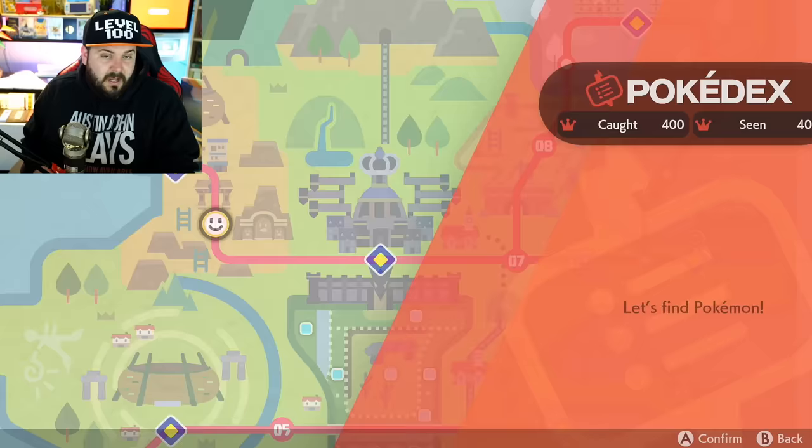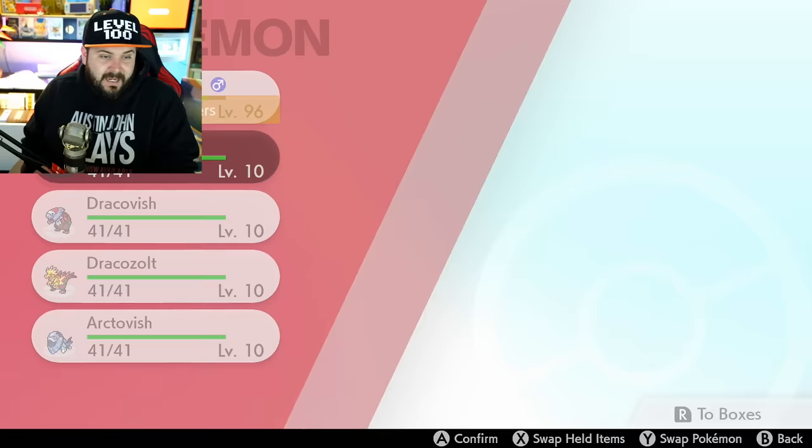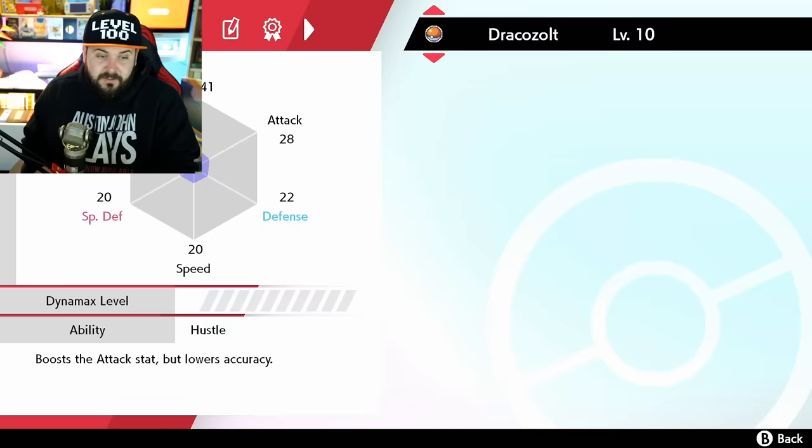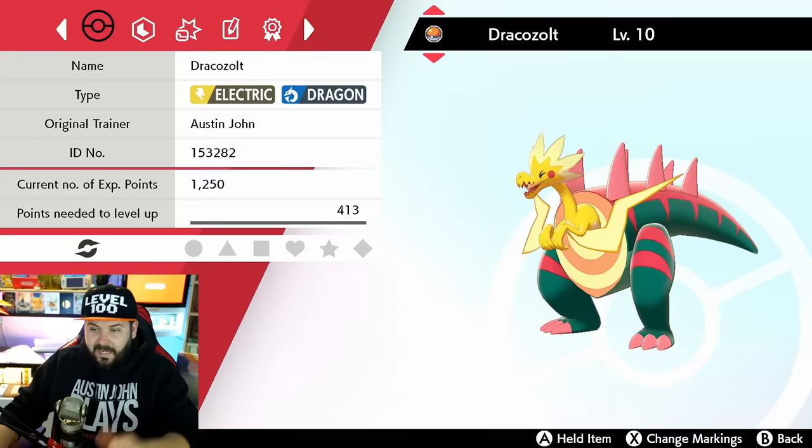I don't know how good they are in combat since I found them after finishing the game. You get them all at level 10. Their abilities include Strong Jaws, Hustle, Ice Body, and Volt Absorb — all pretty good abilities. Water and Ice is a pretty common typing with Cloyster and Lapras.